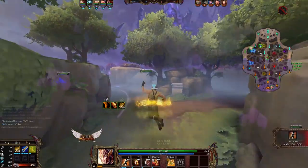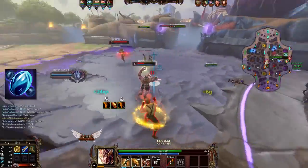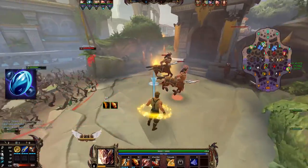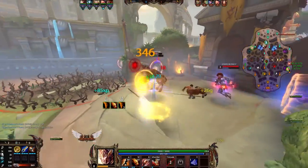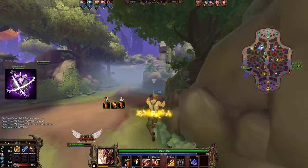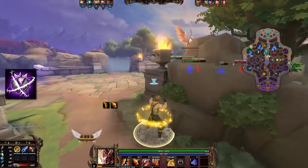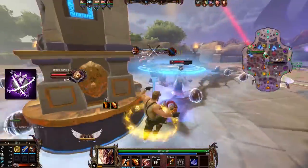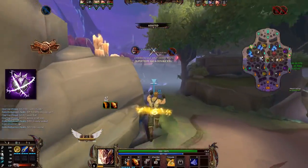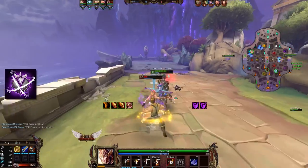The secondary option for squishies is Beads. This is strong against his ultimate as well as his three if he locks you down, so it definitely shouldn't be undervalued. Against a Mercury, you'll often need both unless you're one of the characters that benefits more from Blink. The strongest counter in the relic department, however, is reserved to tanks, and that is Thorns. If you have enough tankiness to reflect his damage, that can severely hinder his potential. He will either kill himself on you or back off, unless he has lifesteal, in which case he probably sacrificed something else.